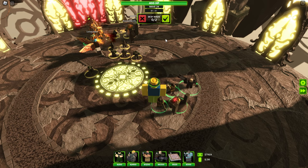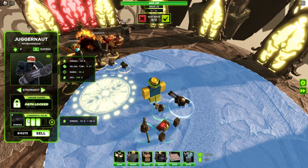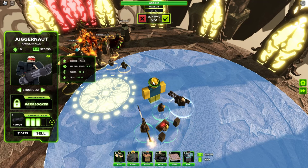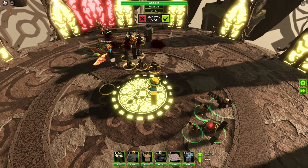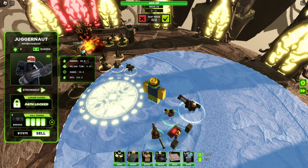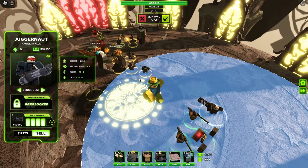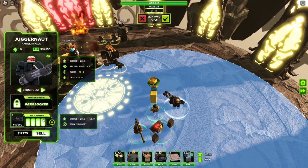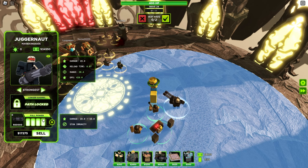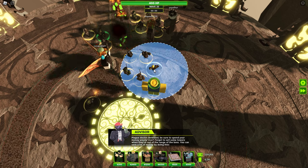During the last two waves — wave 24 and 25, since it only goes up to 25 — you get a huge amount of money. The Juggernaut's max upgrade costs 60,000, but you get so much money in the final waves, especially if you have both missile troops. The Juggernaut's max bottom upgrade also gives stun immunity, which is really good because the final boss can stun your troops by throwing items at them.